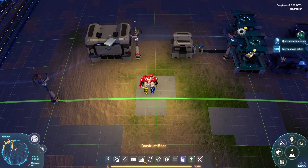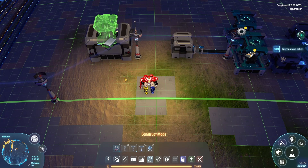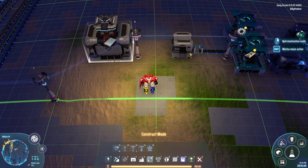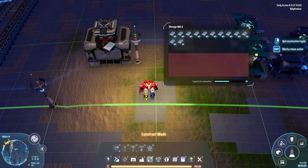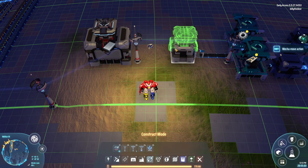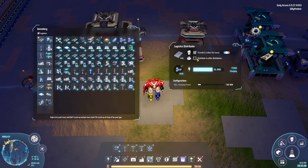So let's get into how they work. Under transportation, you're going to see the logistics distributor and they go on top of your storage boxes — they fit on either one. If you have something in one box, you can direct your logistics bots, which you will need to put in the machine, to distribute to other distributors. This is set to provide, similar to how the supply function works on the planetary and interplanetary stations.